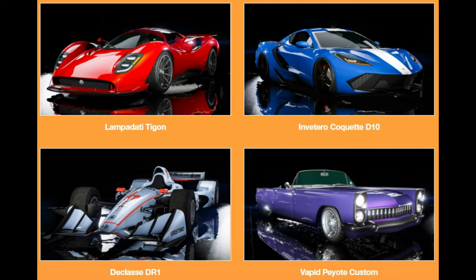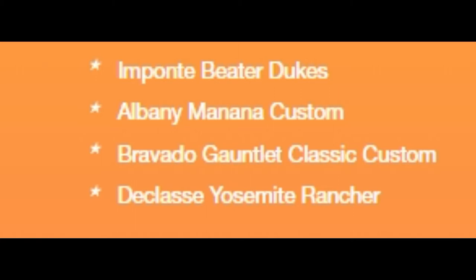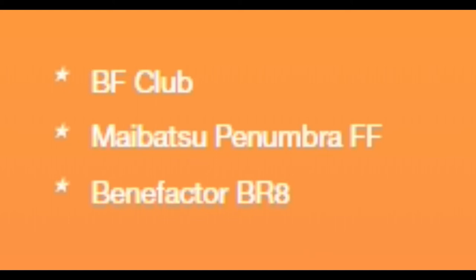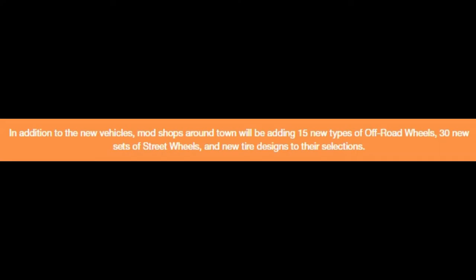Also vehicles including the Imponte Beta Dukes, which is very exciting, the Albany Manana Custom, Bravado Gauntlet Classic Custom, the Yosemite Rancher — which kind of sounds like a classic OG GTA vehicle making its way in — Canis Seminole Frontier, which sounds like an off-roader, Bravado Yogle Classic 4x4, Dübsta Landstalker XL, Benefactor Glendale Custom, BF Club, and a Benefactor BR8.